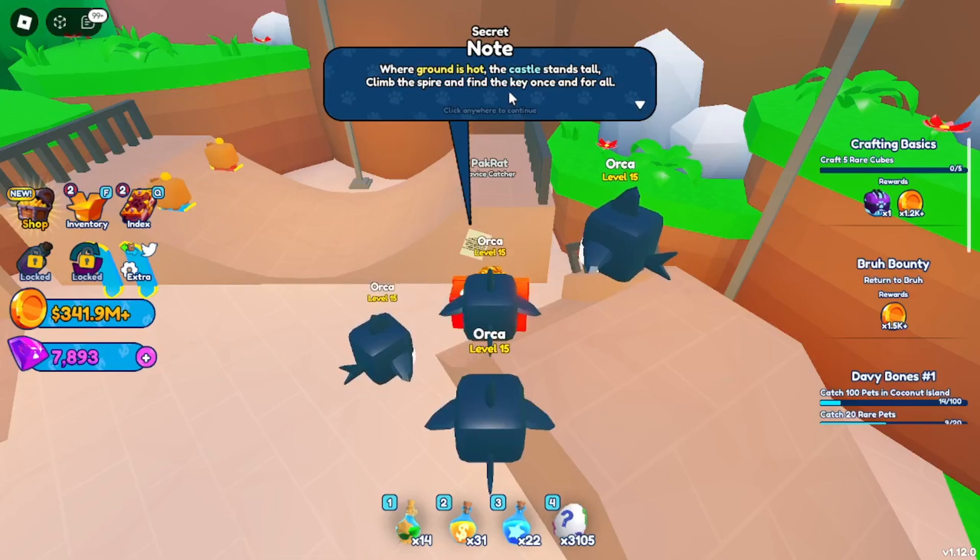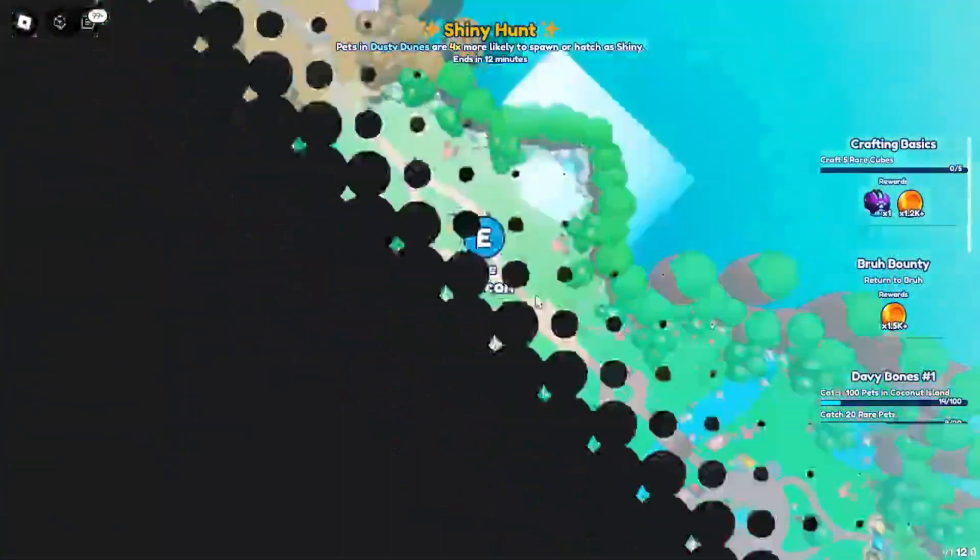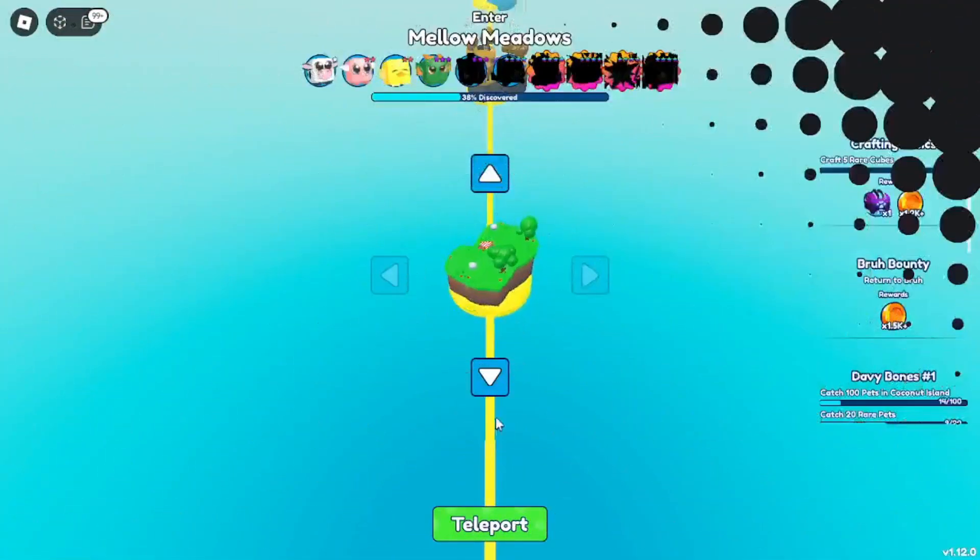The final clue says: where the ground is hot, the castle stands tall — climb the spire and fire the key once and for all. Head back to the Magma Basin for the final step.